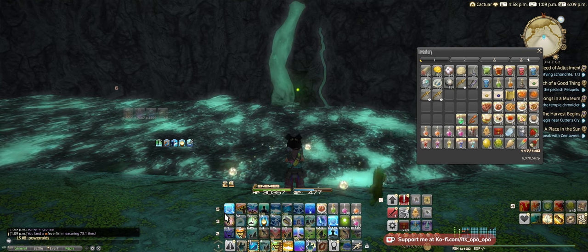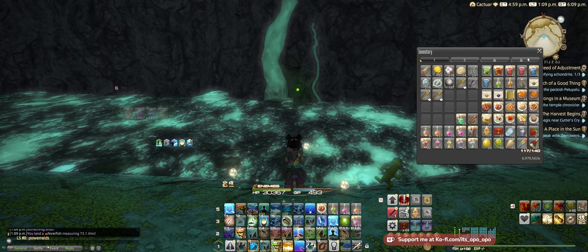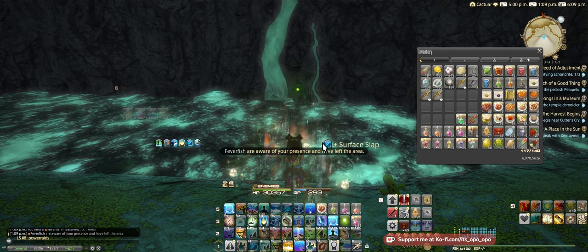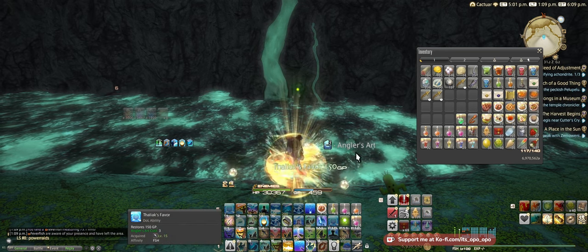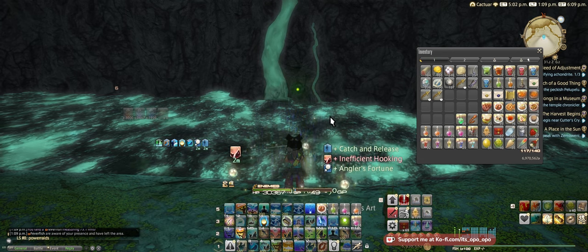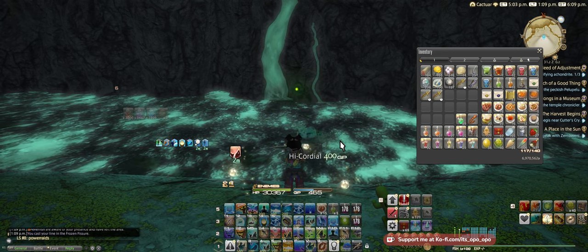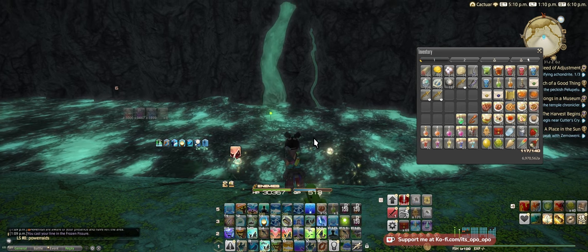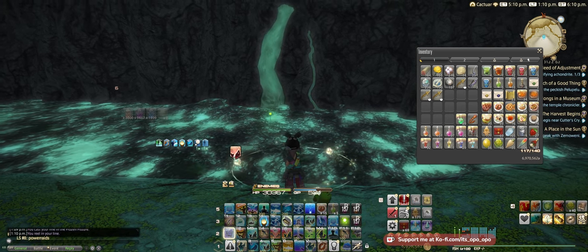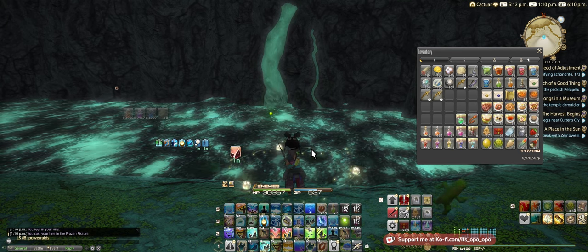Essentially you just do this and you can get about 100 scripts per minute on average. You'll be using your Thaliak's Favor to keep your GP up. You can also use cordials — I just caught a Fever Fish so I'm going to skip that. I have some Thaliak's Favors here, so I put on Patience 2 and use a High Cordial to get back up. That's if you just want to be super efficient.